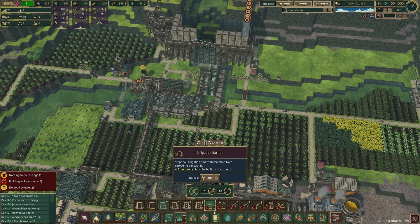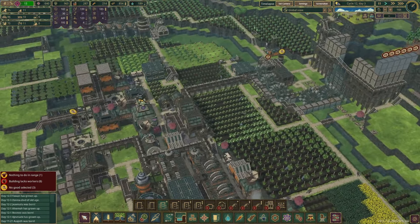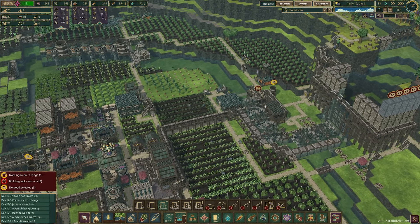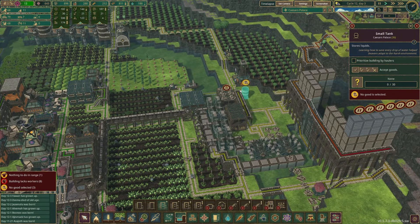With these irrigation barriers and with any of these items that you haven't unlocked, you can actually click on them now and it won't tell you to unlock it — it'll let you preview it so you can see what it is exactly. That's a pretty cool quality of life thing they added. They also got rid of the medical stuff, so like the healer and the medical medicine that you could produce.